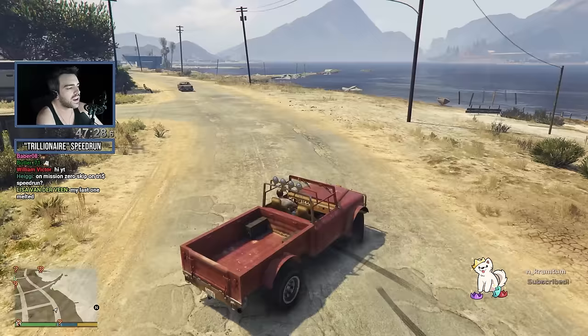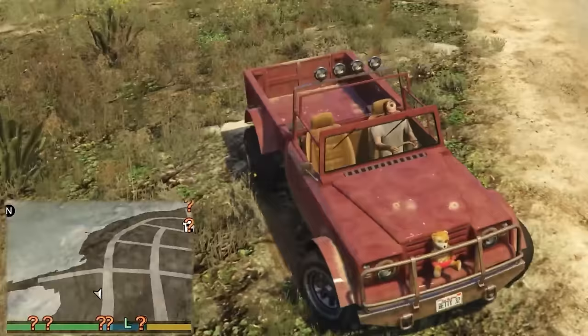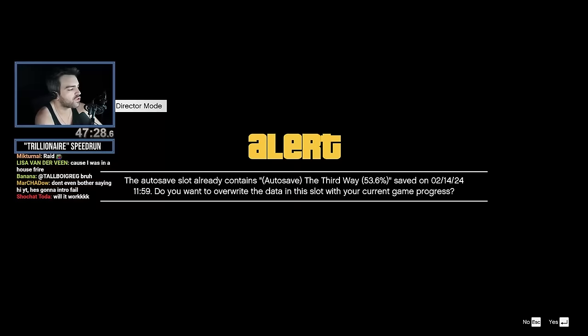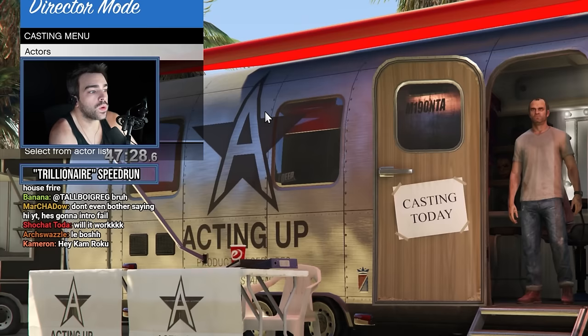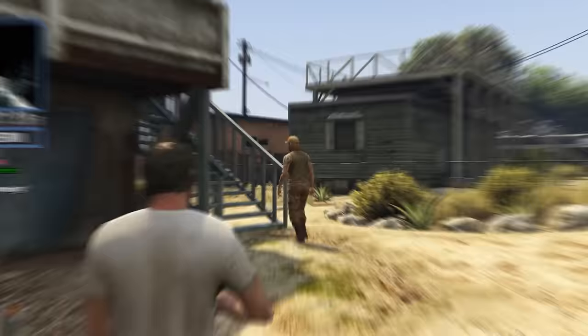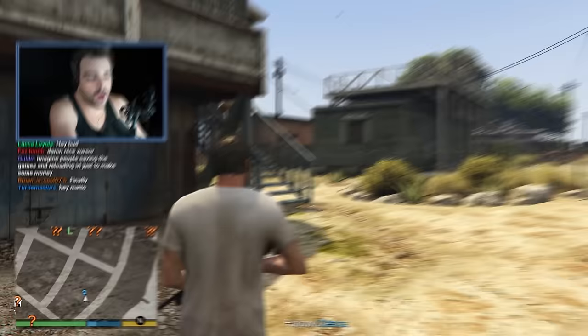Now drive away to have the mission spawn — you can see it appear on the map. Drive near Cletus with the interaction menu up, and when you get out of your vehicle just spam Director Mode. Once you're in Director Mode, exit to Story Mode, and blow yourself up the second you get back in. You will now find yourself in the weird state of being on the mission and in Free Mode at the same time.